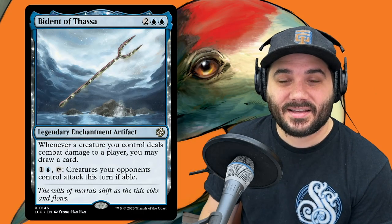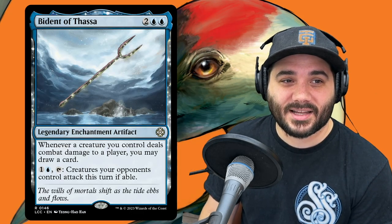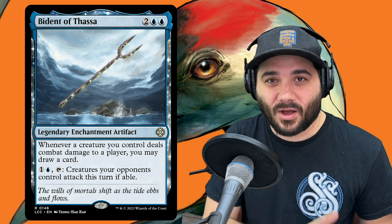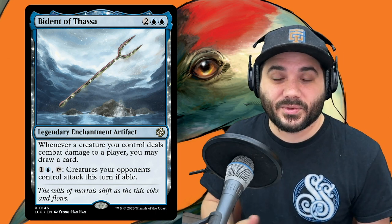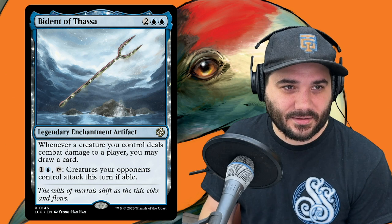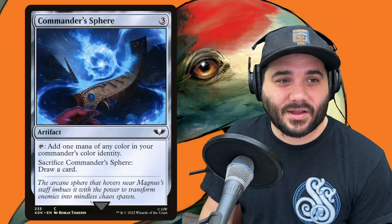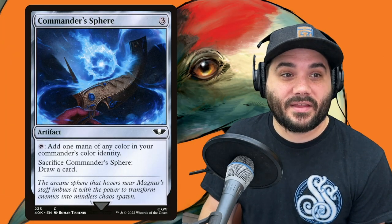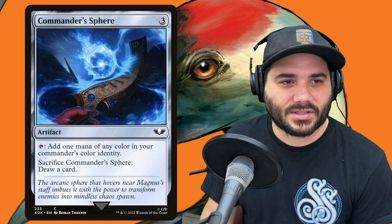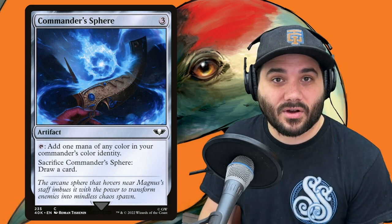Next, Bident of Thassa — 2 blue blue. Whenever a creature you control deals combat damage to a player, you may draw a card. As we're making several 1-1 flyers, there's almost always someone who doesn't have flyers, so we should be able to get through 3 or 4 creatures and draw 3 or 4 cards. Bident of Thassa is great in this deck. Then Commander's Sphere — costs 3, taps for any color in our commander's color identity, and you can sacrifice it to draw a card.